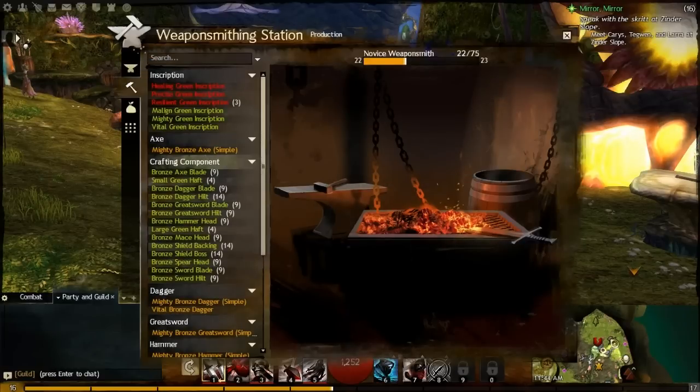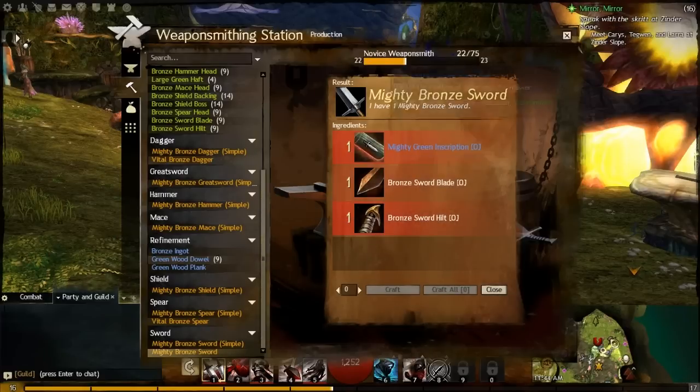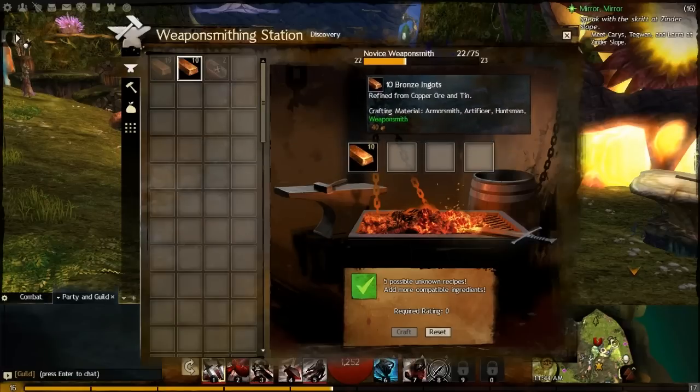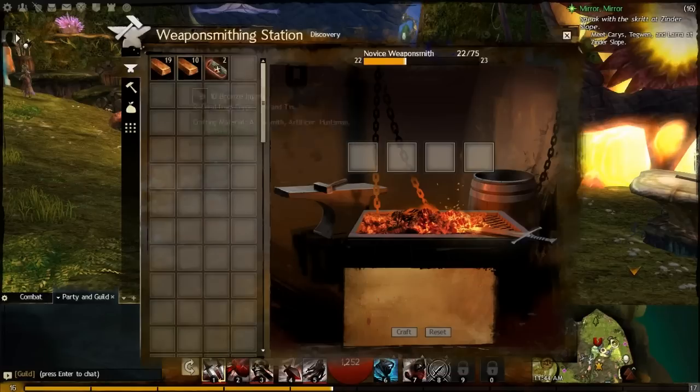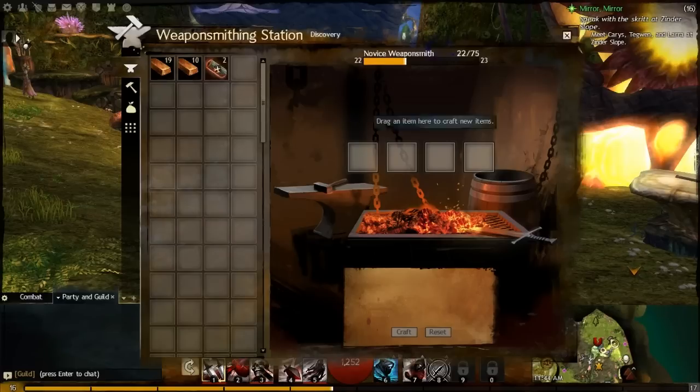Discovery is great for XP and great for leveling up your crafting. So we've got a Mighty Bronze Sword — a level 10, +7 power sword. Pretty good for level 10. And now in the sword category in Production, we can craft this again. You can go online and look up many of these recipes; there are already plenty of wikis available. But the discovery aspect is fun — it fits nicely with Guild Wars 2's overall focus on exploration and discovery.